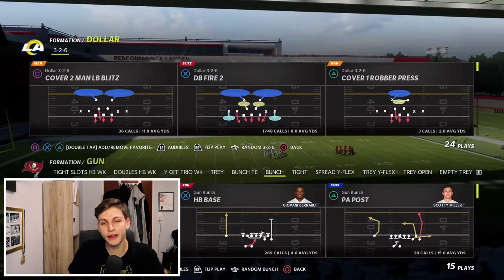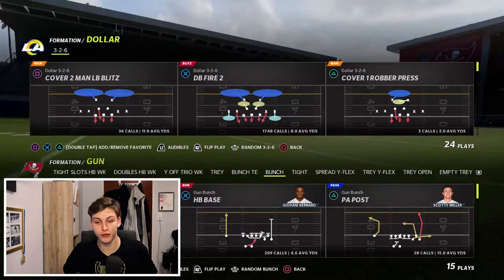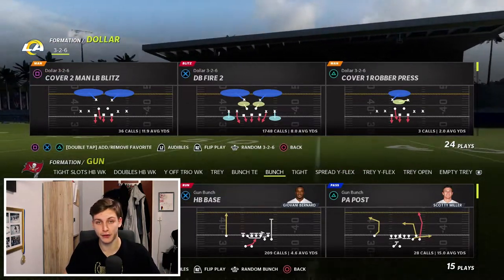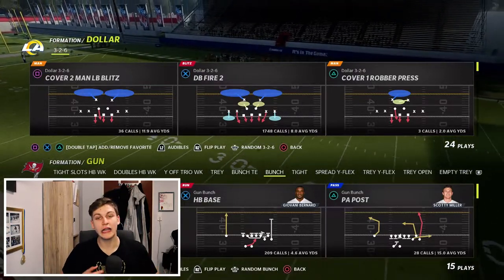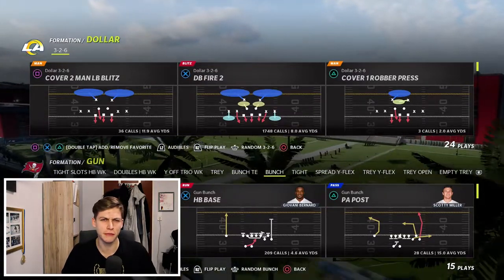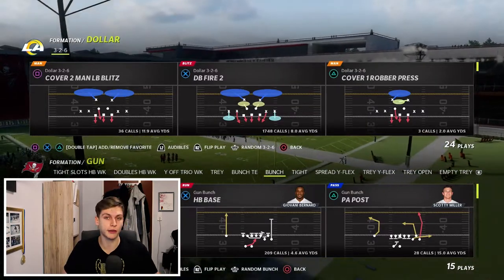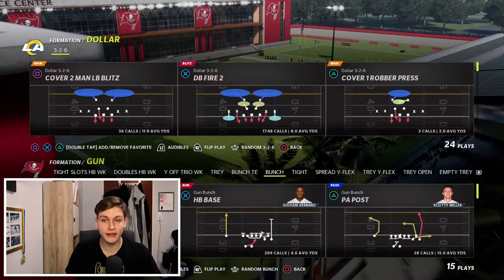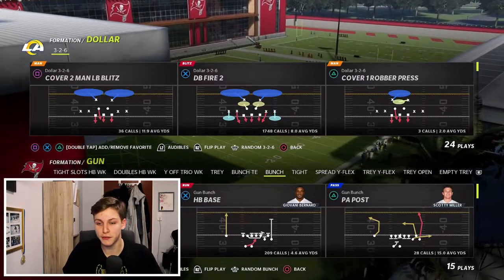When it comes to zone drops, I can't show that in practice mode, sadly. But I recommend you start with 25-yard normal flats, 5-yard curl flats, and 5-yard bird hooks. That's what I always start my game out with. It's complicated to get into every single zone drop I use for different formations, so I'll give you the basics. We'll start with 25, 5, and 5, and call DB Fire 2.